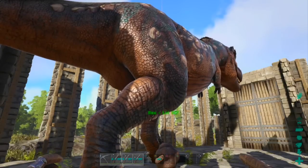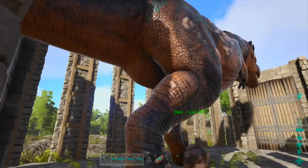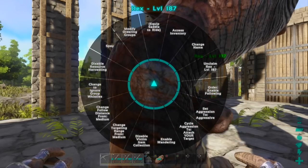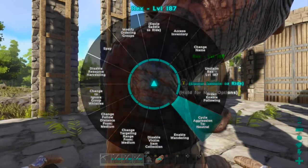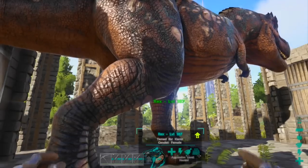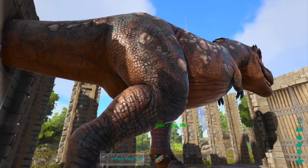I am going to be knocking out the Rex and also doing a bit of damage, just helping the Troodon out. Making sure the Rex is on neutral — I'm gonna put him on neutral. Here we go, gonna try and knock him out.